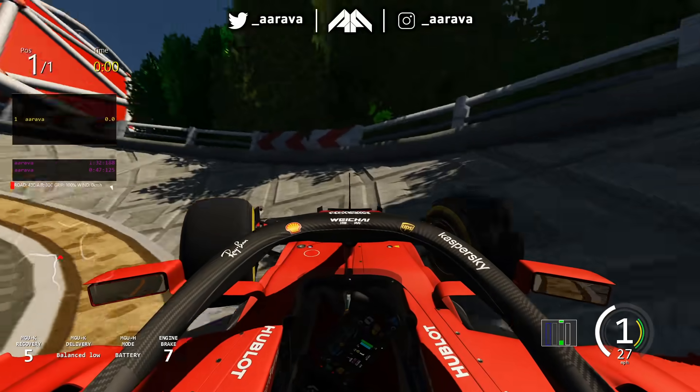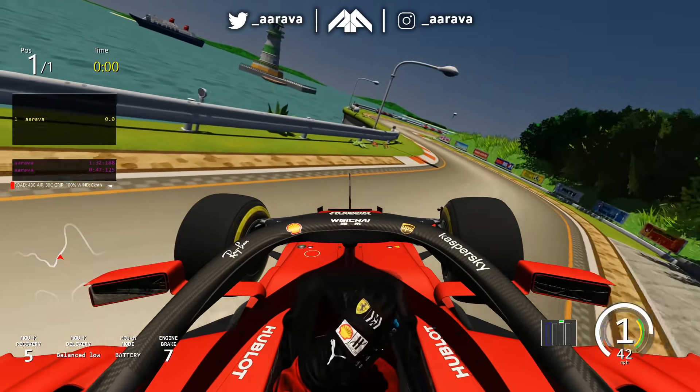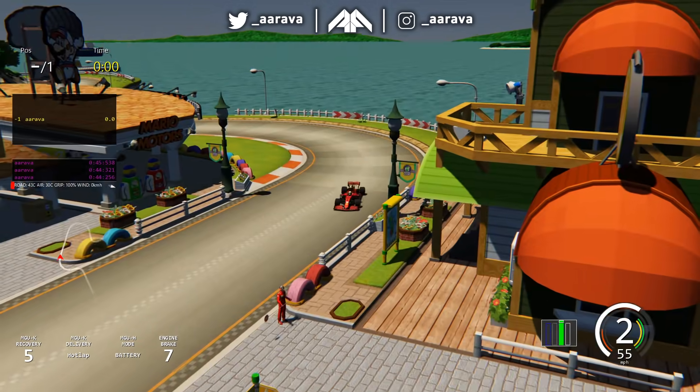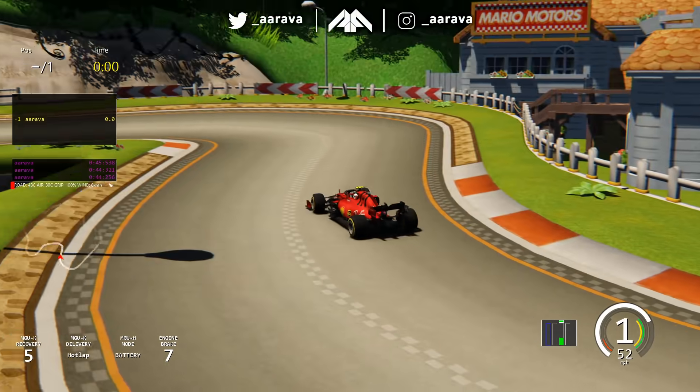Let's try that again — take the jump. It's very bumpy here. There we go. Didn't really work as well as I thought it would. Are you ready to see one of the weirdest and slowest laps in a Formula 1 car? Here we go — the F1 car around Yoshi's Village.